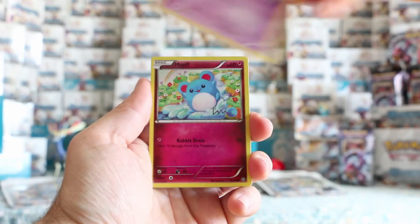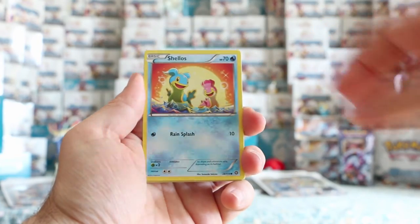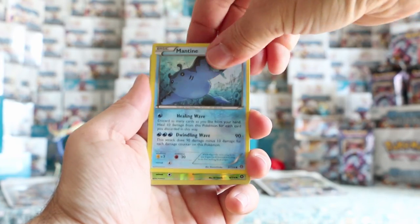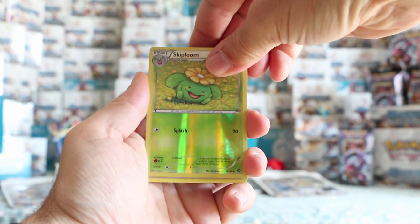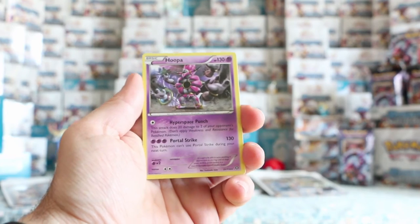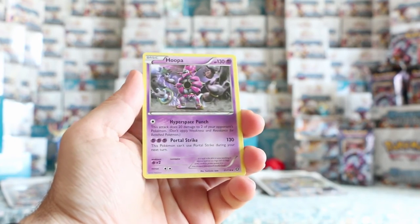It would be hard to top that one. Let's see if we can get at least a rare holo. Mantine. Our reverse is a reverse Skiploom. And our rare — Hoopa. That's still a nice looking rare, but anything was going to be a letdown after that Sycamore card.